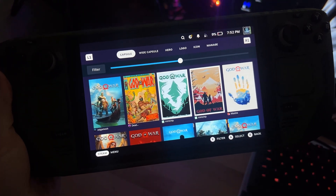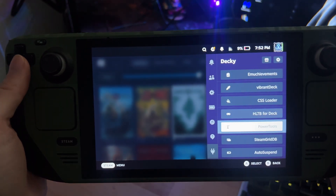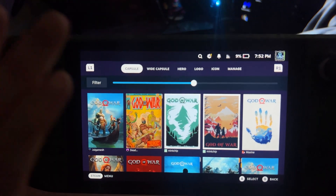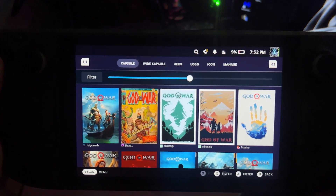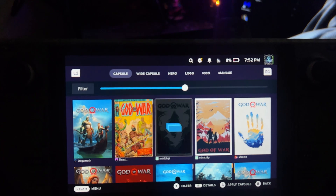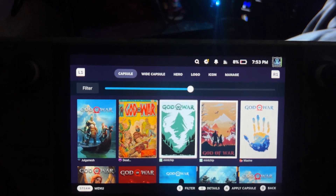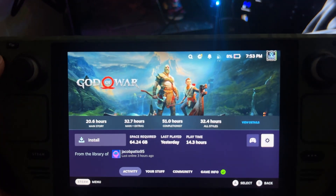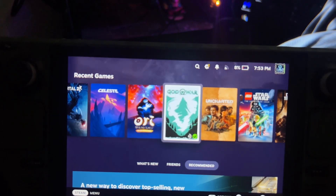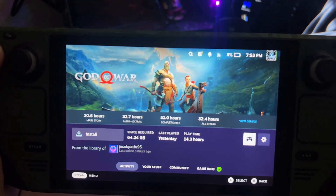A really creative one I mentioned in my very first video is SteamGridDB. What SteamGridDB does is let you customize your artwork and your gaming wallpapers, which is very cool for the front end. I'm on God of War at the minute — the basic God of War artwork is there — but let's say I want a minimalist wallpaper for the box art. All I have to do is download this plugin, go to change artwork, and that lets me change all the artwork to do with God of War. It looks really nice in the front end.